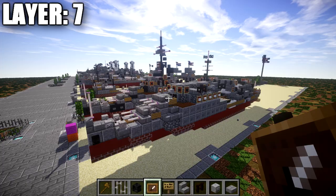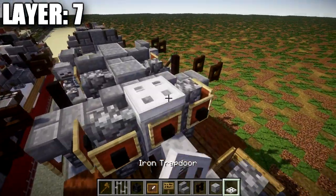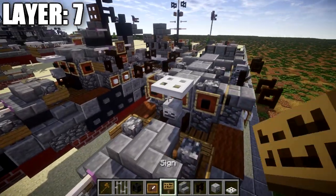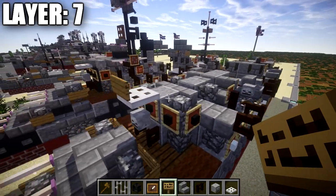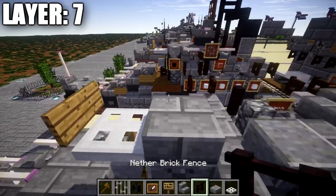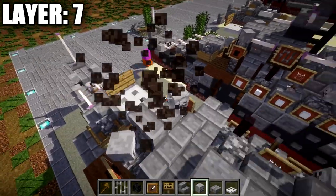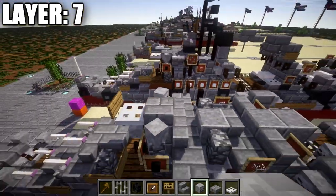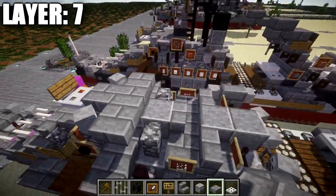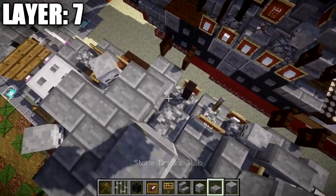Moving into layer seven. Place an iron trapdoor on top of this skeleton skull, followed by a sign coming off it toward the front. Place a stone brick slab on top of this polished andesite block, and skeleton skull at a 45-degree angle on both sides on top of the cobblestone walls. Then place a row of three stone brick slabs on top of those stone brick stairs, and a polished andesite block on top of this polished andesite block with stone brick slabs to both sides.